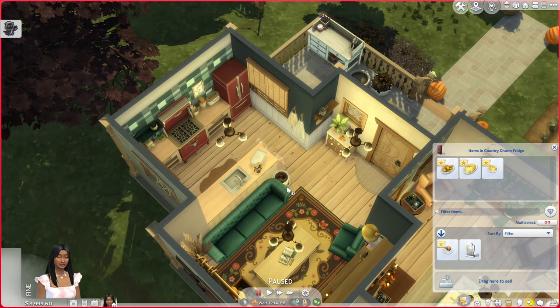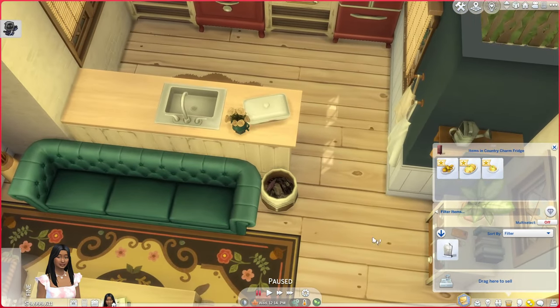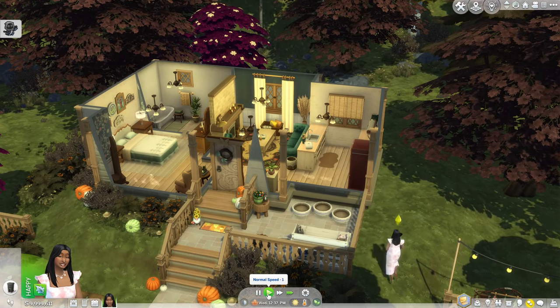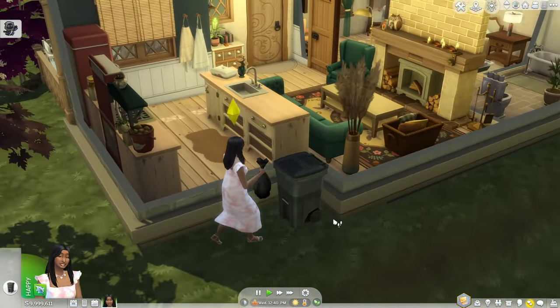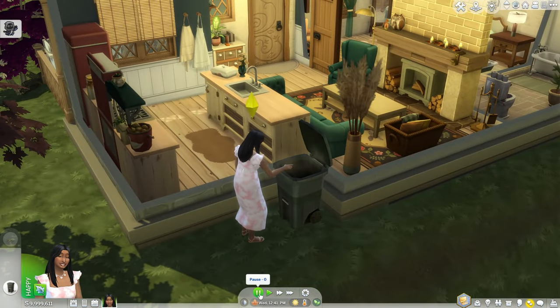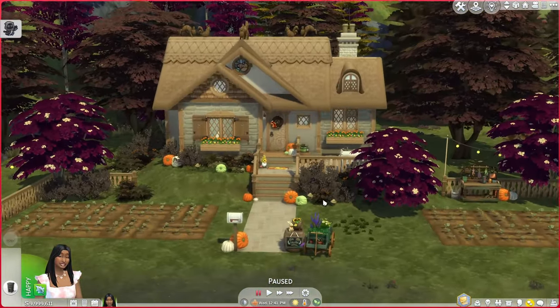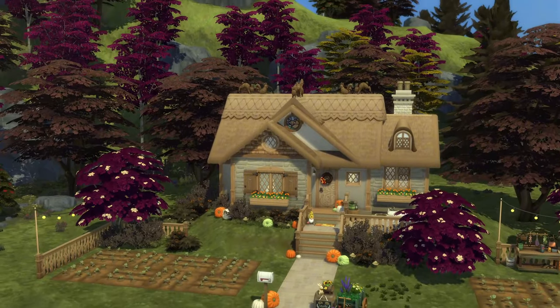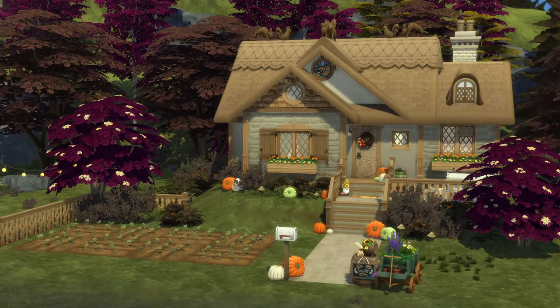We do have a sim here so I can test if the chickens are accessible. She has some spoiled food - I basically skipped time with UI Cheats and my sim died because she was so cold. Oh, she grabbed it - it worked! I wasn't expecting that. Well, I think that's the end of the video. I really love this cottage, I think it's cute. Please let me know if I did a good job. If you enjoyed this video, please like, comment, and subscribe. I love you, you are important - see you soon!